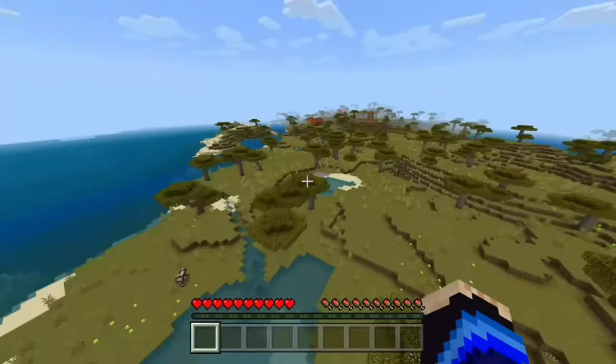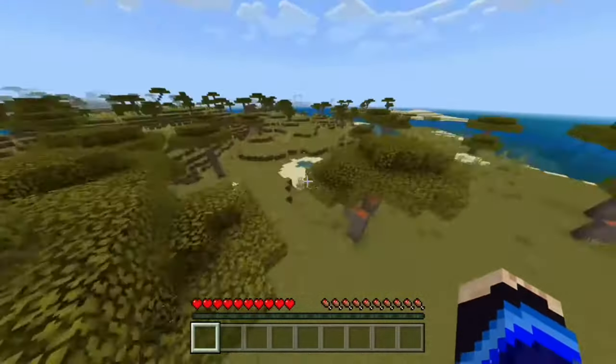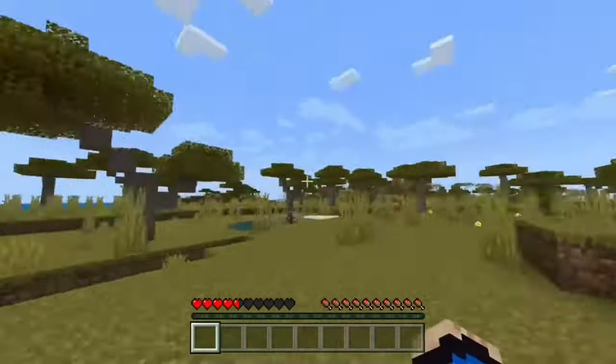It's just like I'm kind of in creative — I can fly at objects and I shouldn't take damage, but I have had it in the past where you might take damage potentially. But since I am in survival, if I do fall from this height, I will take damage.